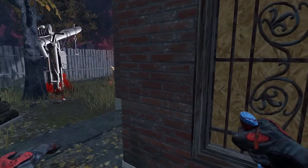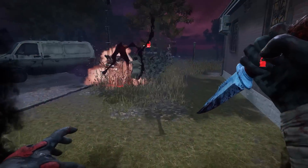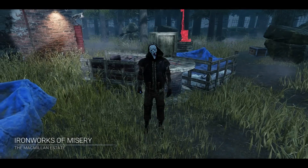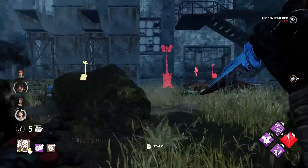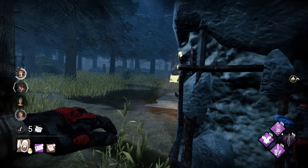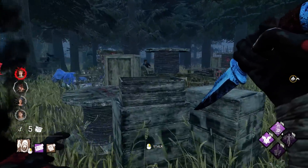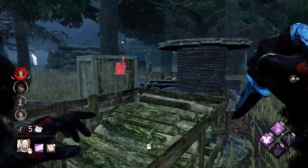Another extremely underrated add-on is on Ghostface. Driver's License activates when marking a survivor repairing a generator — the generator regresses by 20% and gets blocked for 15 seconds. That is more regression than Old Eruption. If used well, this add-on allows Ghostface to control gens over distance and is incredibly frustrating for survivors to deal with. That is a perfectly 99'd Nancy — that's gonna be useful later, I can assure you. And that is the Driver's License — not very used, but we can see it in action here. Once you fully stalk a survivor while they're repairing a generator, the generator blocks and they instantly lose 20% gen progress, which is a pretty significant amount.